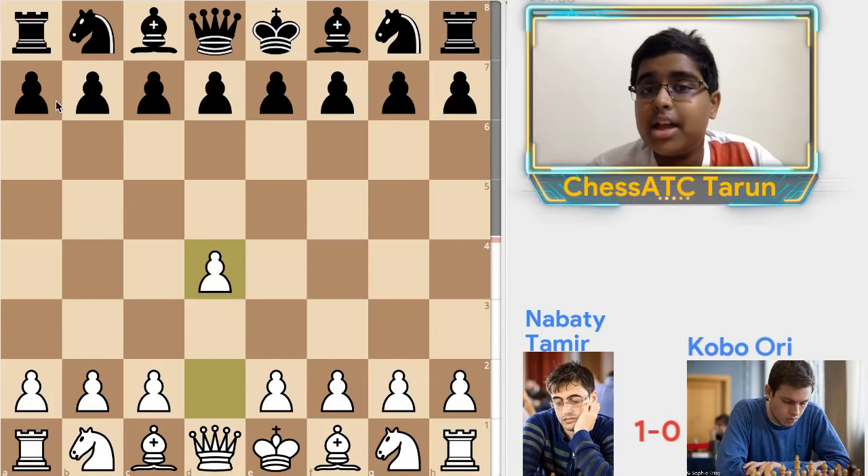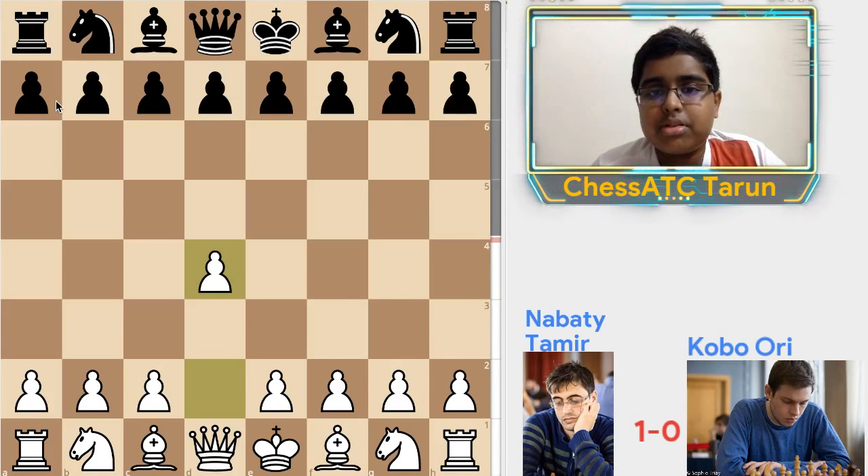Hello everyone. I would like to analyze a very interesting game between two strong Israeli players: Nabati Tamir versus Kobo Ori. I've already played with Kobo Ori — he's a very strong Grandmaster, very young. And here Nabati checkmates with two knights, unbelievably. I would really like to show this, so let's blitz out the first moves.